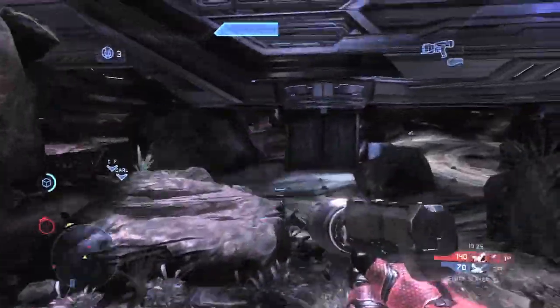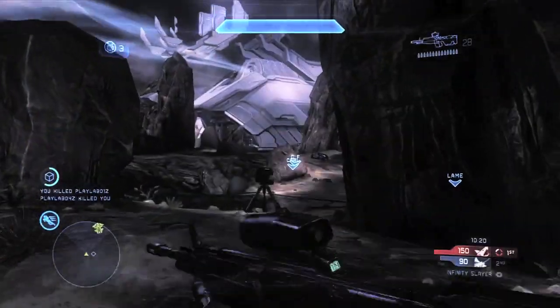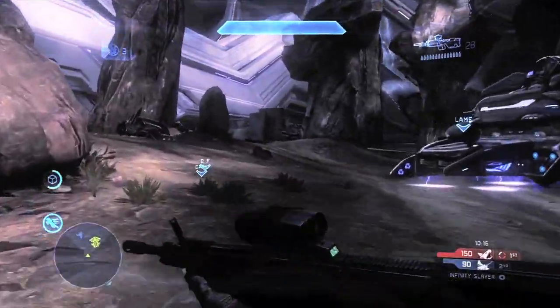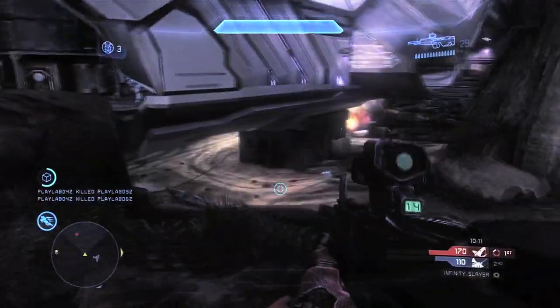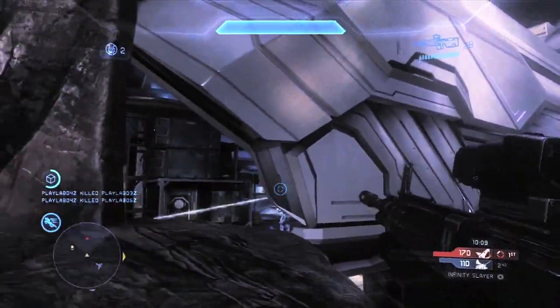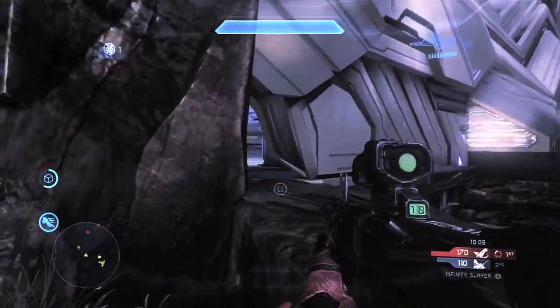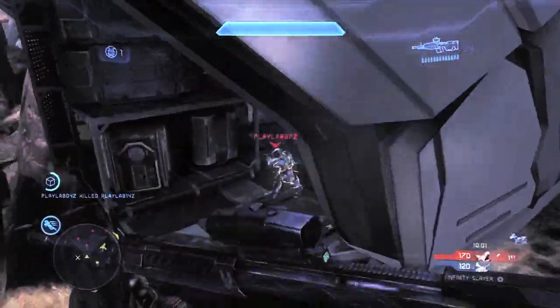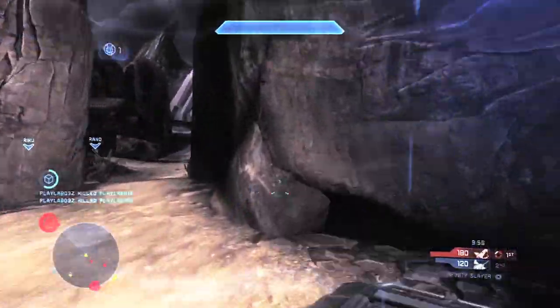Another thing I really wanted to look at during this match was to see how many points you had to get in order to get an Ordnance Drop. Right now we are at 50 points — we got 40 earlier for a Super Combine kill and blowing up that Ghost and the guy inside, then a DMR kill gave us 40, and then another 10 points for killing that guy with a DMR. I want to see exactly how many points it takes to get an Ordnance Drop so we can time when exactly we'll be getting that.